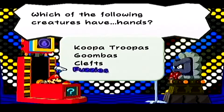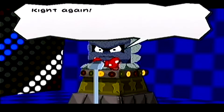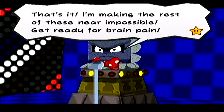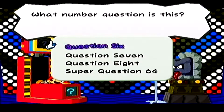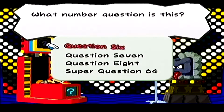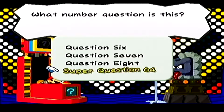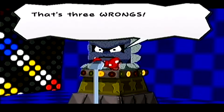Koopa Troopas have hands, right? There we go — right again. That was just our fourth correct answer, and we only have two answers incorrect. Last question — what number question is this? Question eight... question 67... obviously it's right there under the dialogue, see where the hand is? But I'm just going to choke this question, which is obviously the easiest one. Super question 64. Wrong, wrong — so wrong it hurts. That's three wrongs. How awful for you.